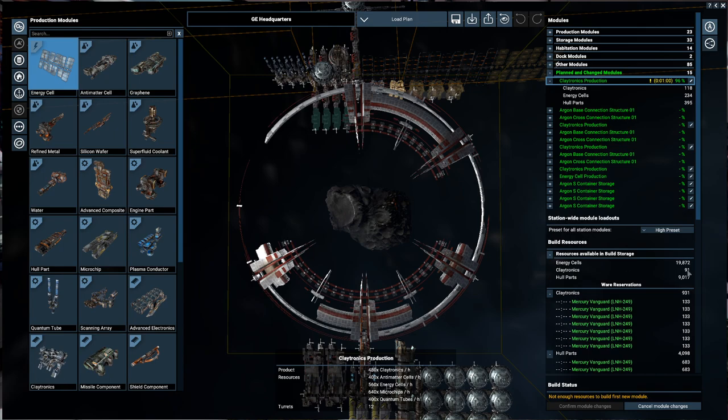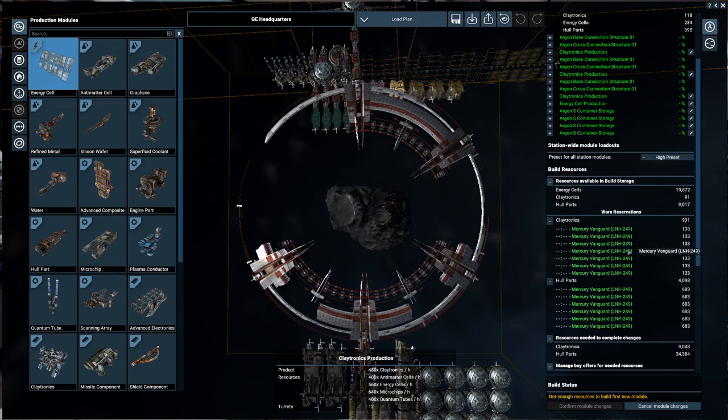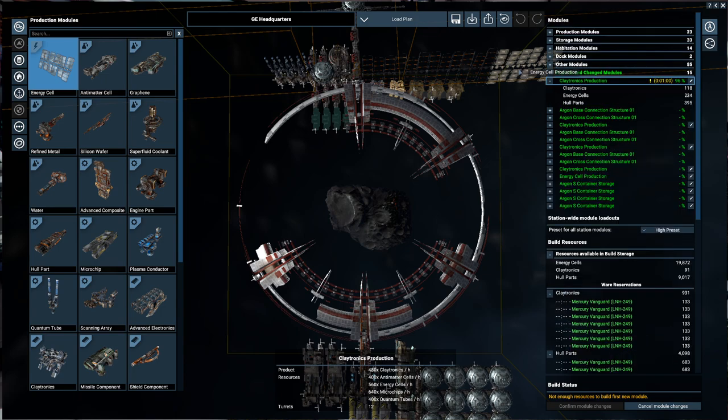We only need 91 claytronics and we've got more claytronics and hull parts on the way in, so the GE headquarters is really close to getting another claytronics production online.